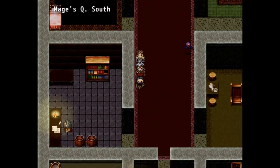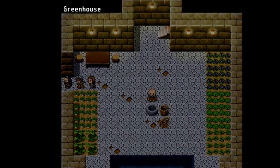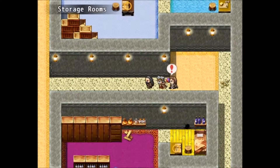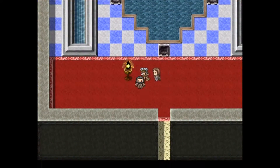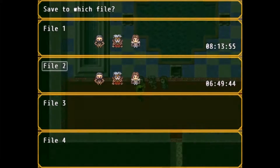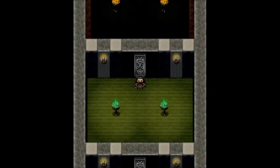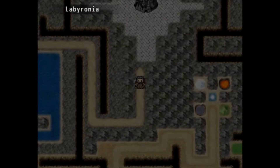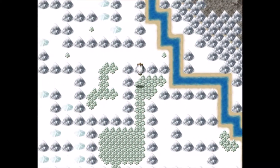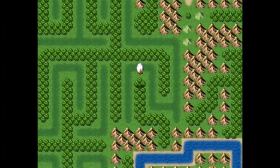Alright, first things first. What we're gonna go do before we get to our final room is we're gonna go get some AP potions and HP potions. We're gonna max them out — 9999, the best we can. So we're gonna go save. What's my time? Six hours? Oh wow, I'm actually making great time. Garak Grotto.